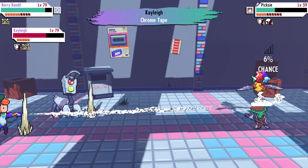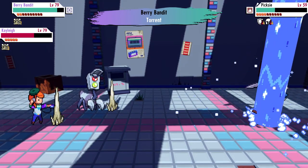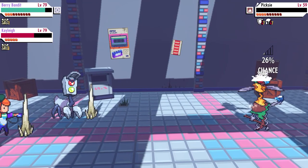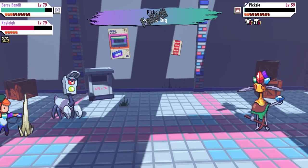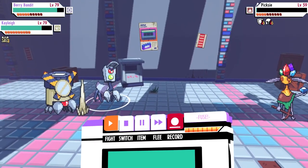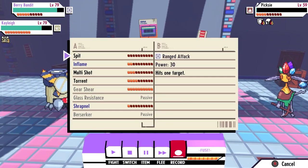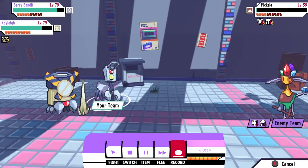Hey guys, welcome to another video. In today's video I'm going to show you how to catch Pixie. Pixie is one of the new monsters introduced in the 1.2 Catacombs update. It's kind of a unique catch — it's not a static encounter. It occurs in stations and caves, and in my case when I actually captured it, it was actually in the mall location.